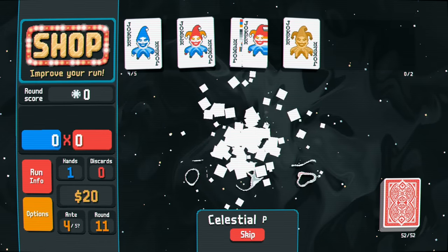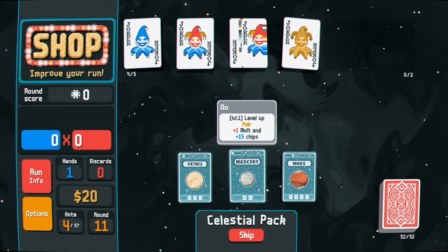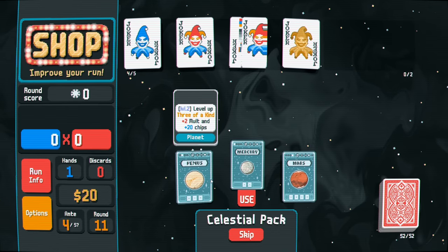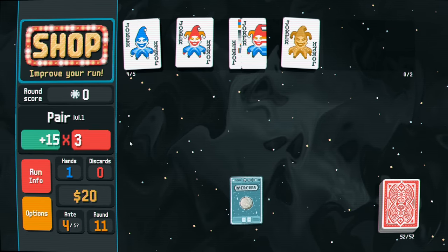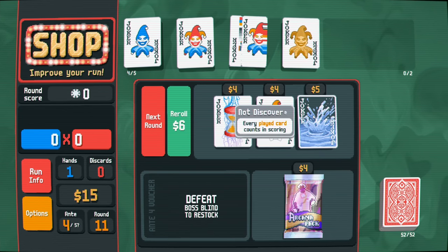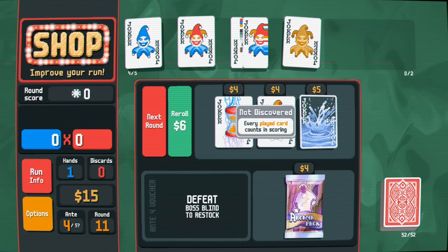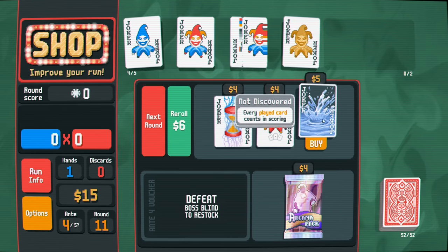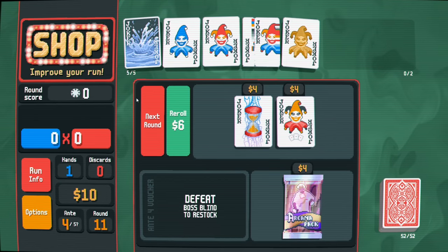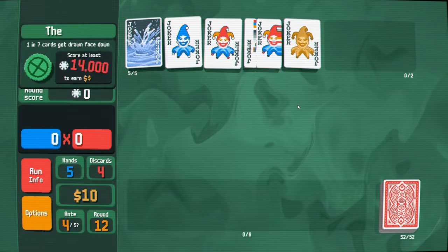I'll use a celestial as well and upgrade the pair - it's at level one. I'll do one reroll. Every card played counts in scoring - that's really good. I'm going to grab that because it's decent. I'll put it over here. One in seven cards gets drawn face down - oh boy.